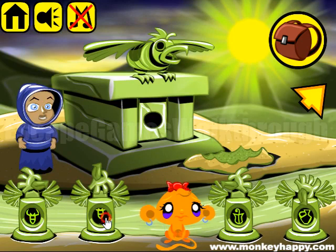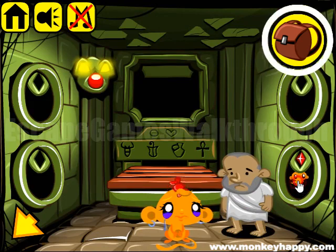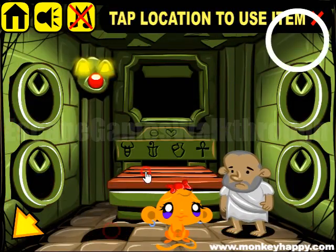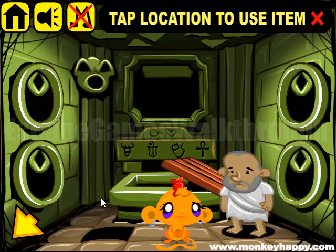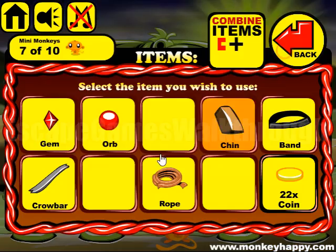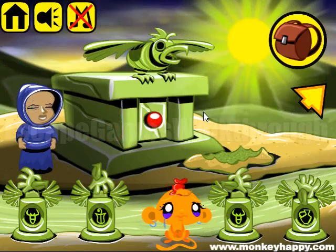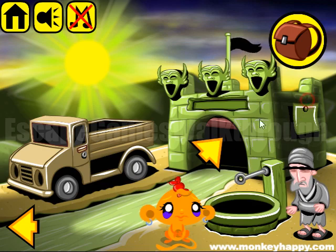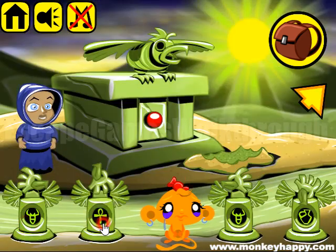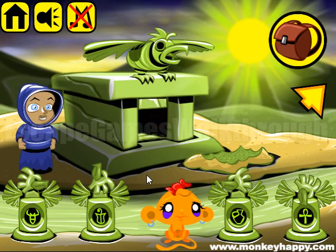We have to open it. Next, we have a crowbar to open secret passages and items, and now we have an orb to insert here. Before opening this door, we need to set the symbols: bull, flower, ways, and ankh. Okay, it is opened. Let's go in.